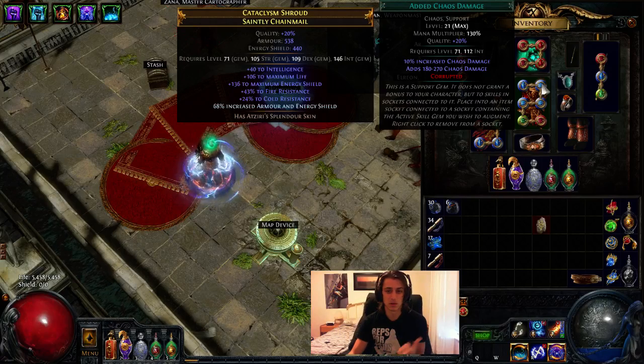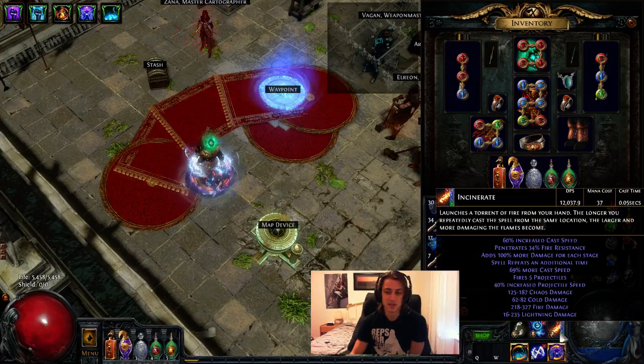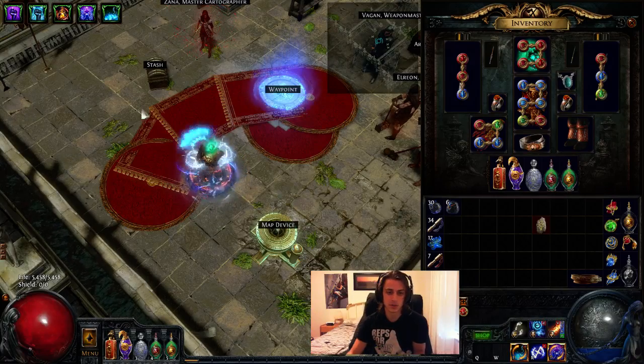Added Chaos does lots of extra chaos damage for the build, especially if you stack spell power, which I've done. Faster casting and all that sort of thing. My fire damage is 218 to 327, my chaos is 125 to 187. So chaos is actually quite a large percentage of the fire damage, even though this is a purely fire spell to start with.